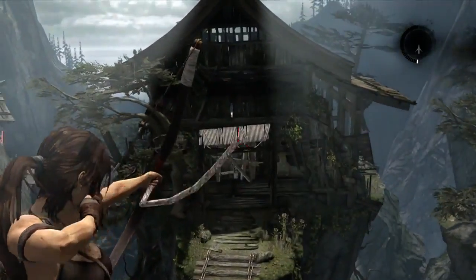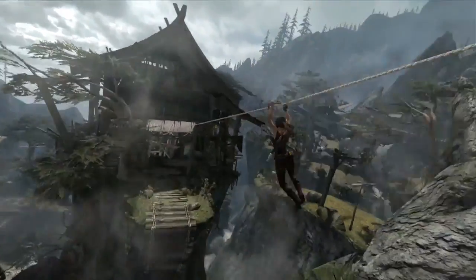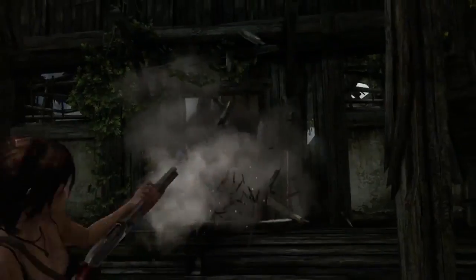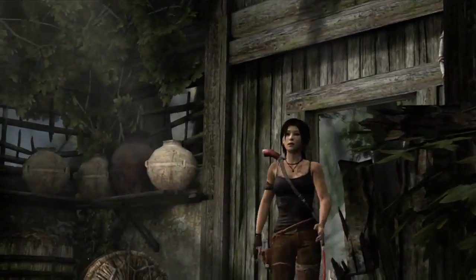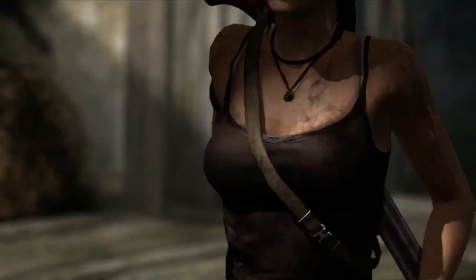So we can see Lara approaching here. She's got a new gear element — the rope arrow — to be able to create her own zip line. And with the shotgun and the zip line, she's now back to an area she had been before, but able to access spaces that she'd never been able to get to.